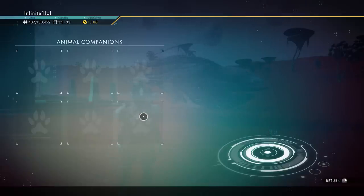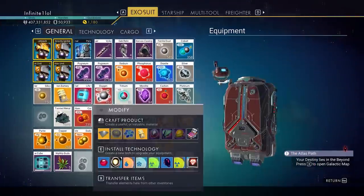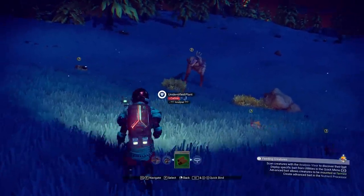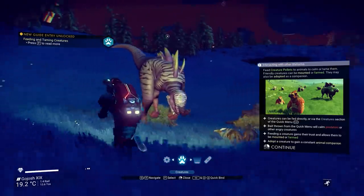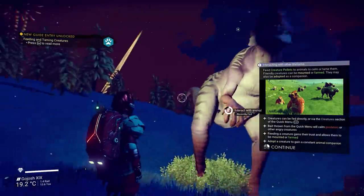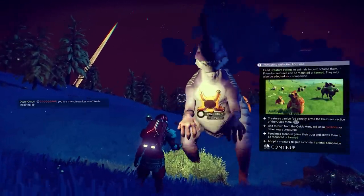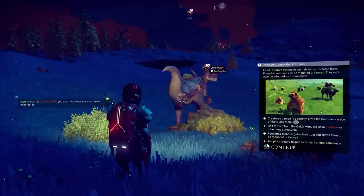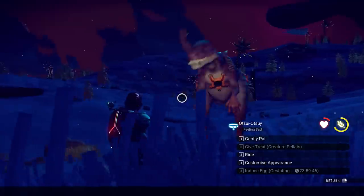From this point on things become more streamlined. You no longer need complicated creature recipes — the only thing you need to create is one creature palette, which costs about 50 carbon. With this you can tame pretty much any creature, whether it's aggressive, a carnivore, or a docile herbivore. Just walk up to it and press the adoption option, which immediately makes that creature your companion.